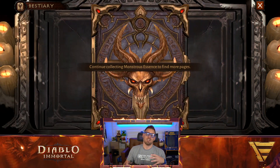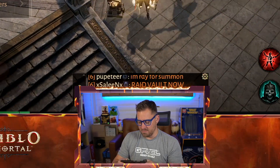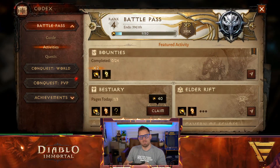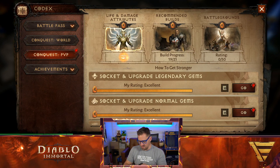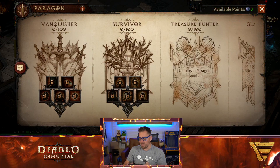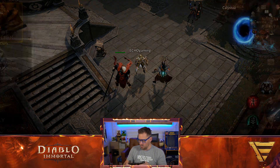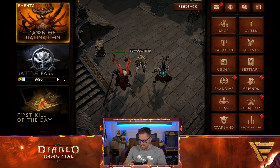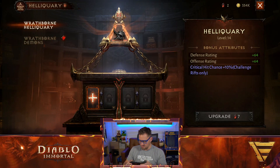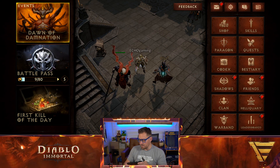The Hungry Corpse — done. Let's collect the reward, and let's open up this nice book. Paragon — we have more to spend. What else do we have over here? Friend request, leaderboards, Heliquary. Can we upgrade? Yes, we can. We're up to level 14 Heliquary. Lots happening here. I have mail — I'm going to collect that. That's fantastic.